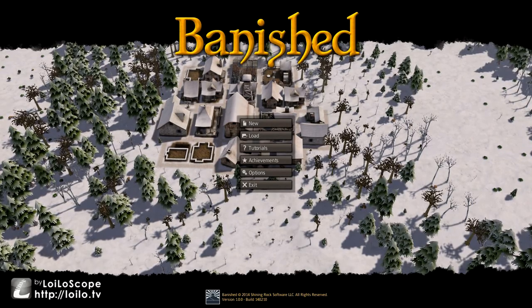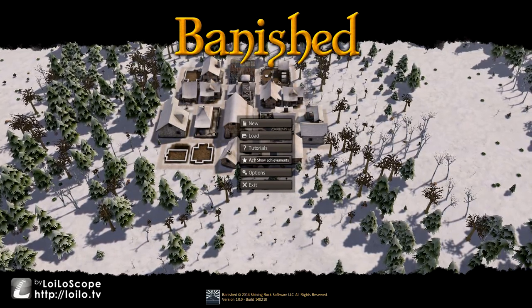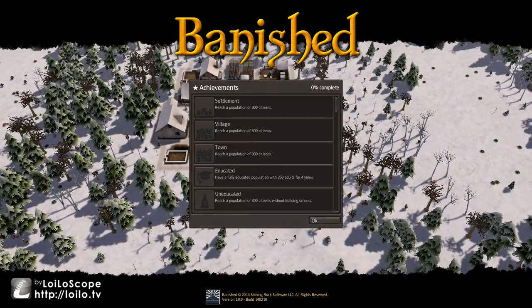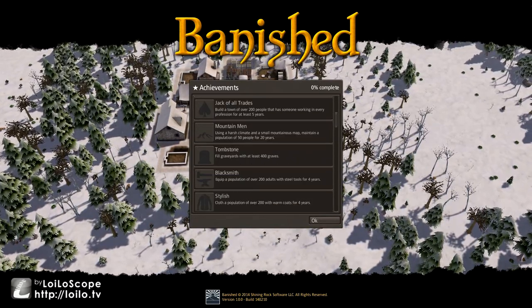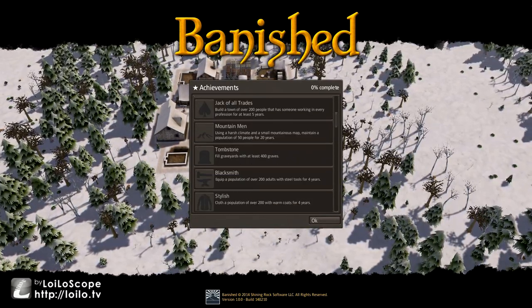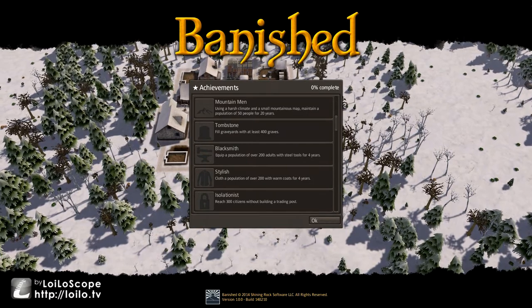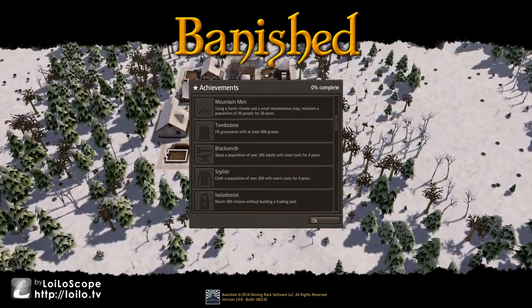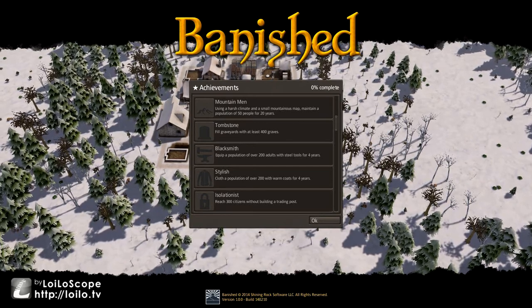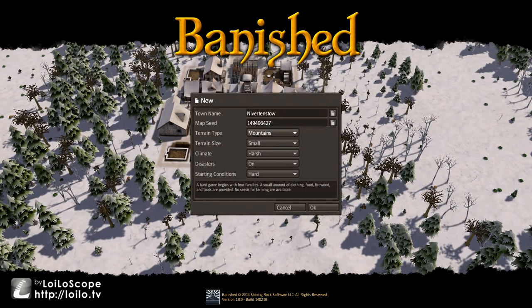Good morning everybody, I am 16BitsOfTrue and we are playing Banished. Starting this in Season 1 of Banished. Each season I will be attempting to complete an achievement. Season 1's achievement will be Mountain Man. Using a harsh climate and a small mountain map, maintain a population of 50 people for 20 years. So we'll go ahead and get this started.